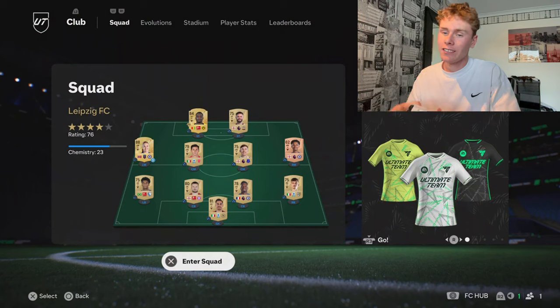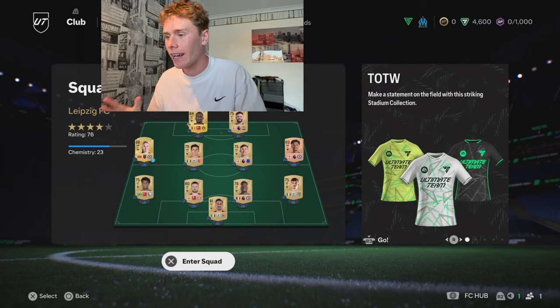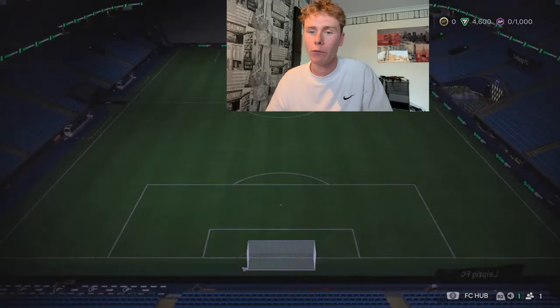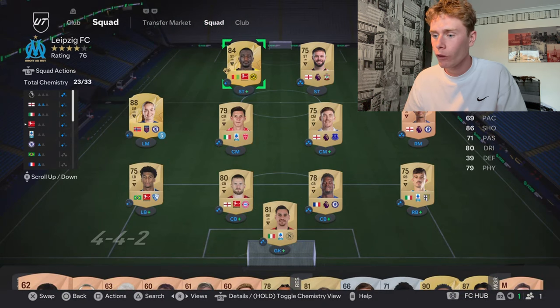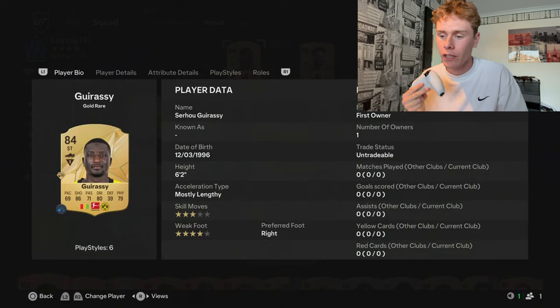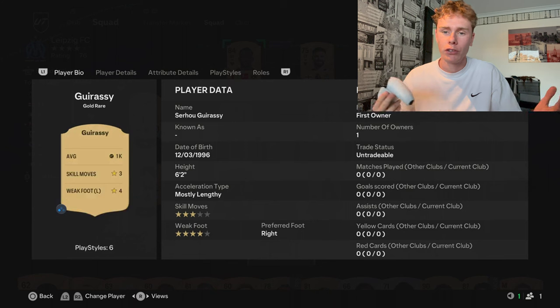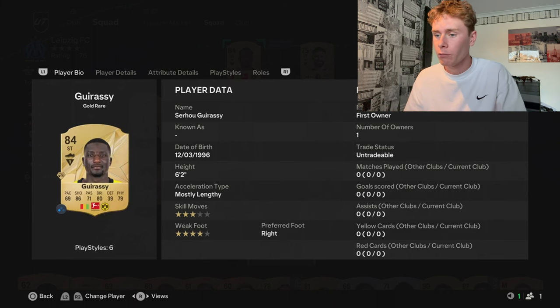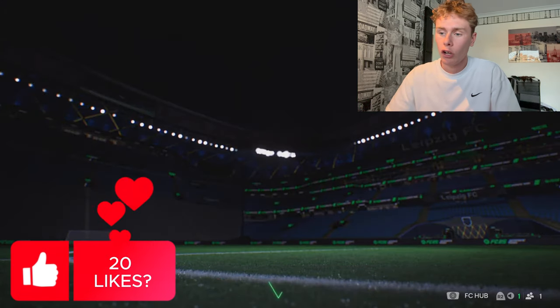FC25 is finally here and today we're going to be opening some packs. As you can see on screen, I haven't played a single game and have no coins — we have 4.6k FIFA points loaded. This is our current team, pretty much a full gold team with one bronze player on the pitch. There's a lot to improve, so let's get straight into the packs.